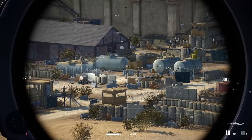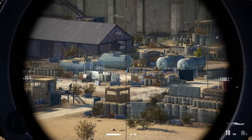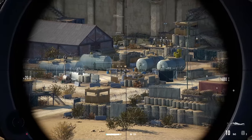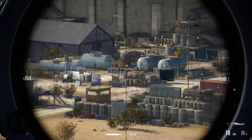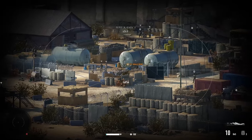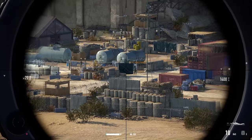Sniper Ghost Warrior Contract 2 is all about being patient and taking the right shot at the right time. You're going to need to know the enemy patrol routes. You're going to have to do recon of entire areas to not get caught by a well-hidden enemy sniper, and to make sure you're not setting off alarms and completely ruining your chance of completing an objective.